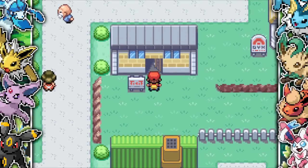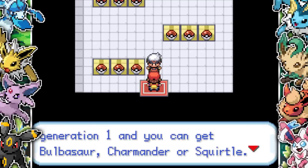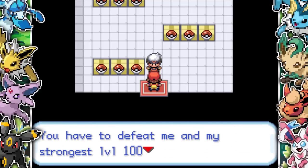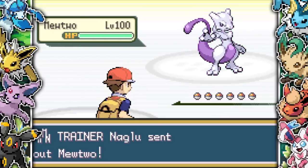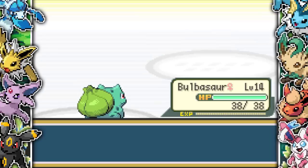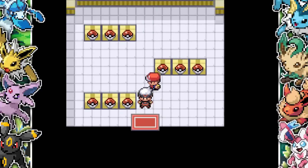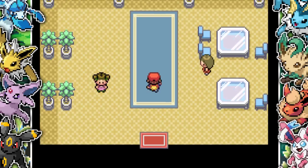I catch a Wingull and find a new building where the creator of the ROM hack greets us, saying one of these boxes contains a starter Pokemon — all of the gen 1, 2, and 3 starters — and we get to pick one after defeating him. His strongest Pokemon is a level 100 legendary, but it just uses Memento so it's kind of a joke battle. We get 4,000 for winning, then I click the first box and receive Squirtle. I wanted Torchic for a fire type, but I had to take Squirtle.